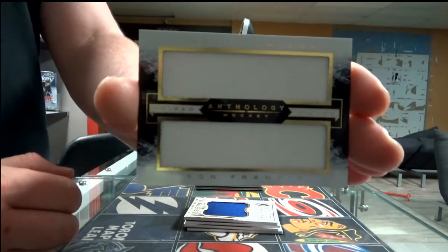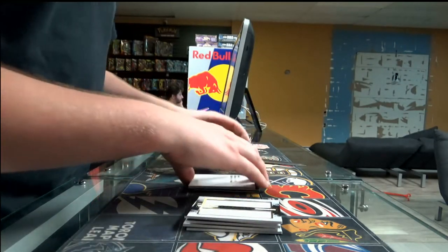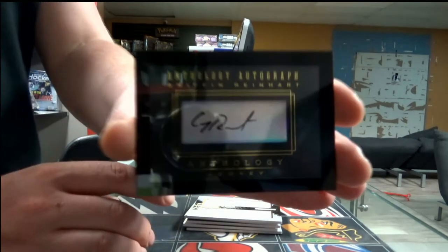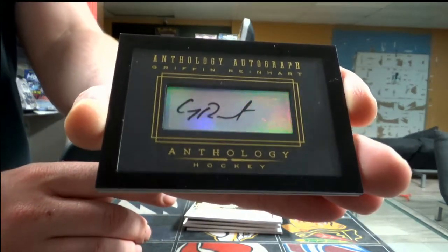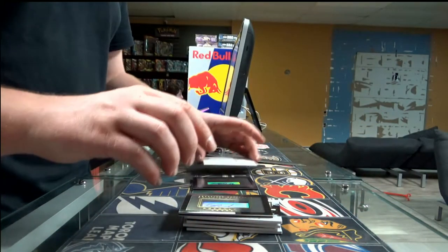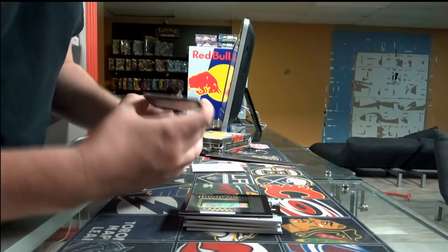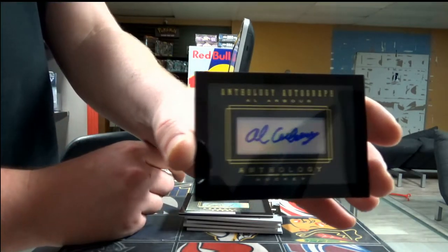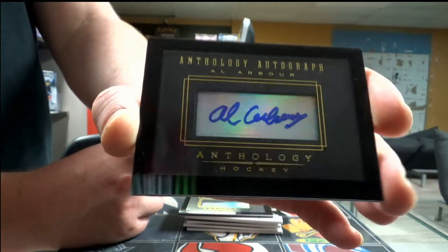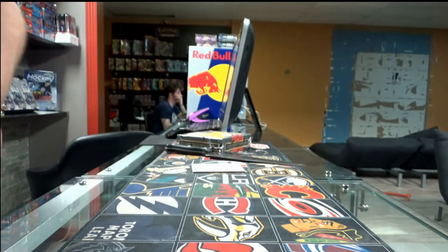Next, we have an autograph for the New York Islanders out of 299, Griffin Reinhardt. Griffin Reinhardt. And also another autograph, 8827 out of 57, New York Islanders. So two last cards were autographs and both were the New York Islanders. That was box number one.